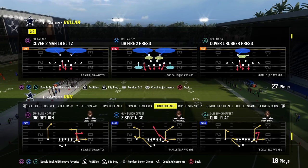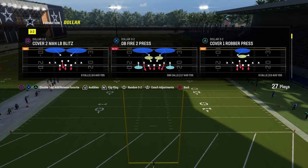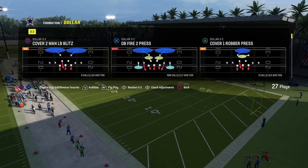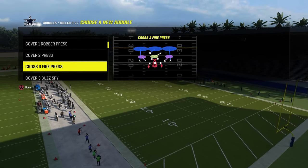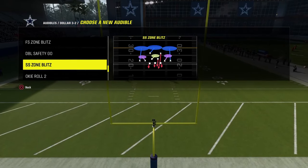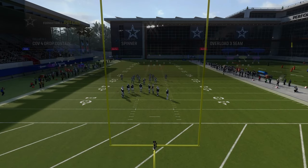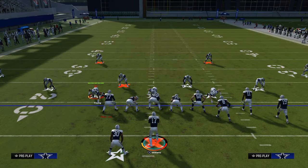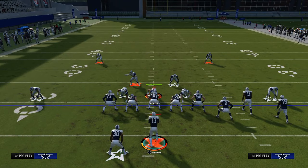Let's get into it. Bunch Offset out of Colts — we're going to be taking a look at the play Curl Flat. This play is super versatile, primarily because of the main corner route on the play. We're going to show this against a variety of different coverages, starting with baseline press dollar, which is pretty much the meta and the most effective way to play defense this year.